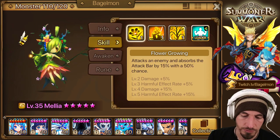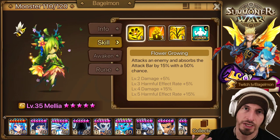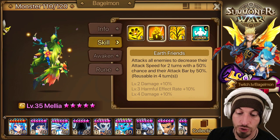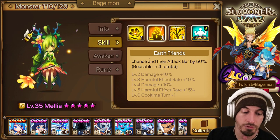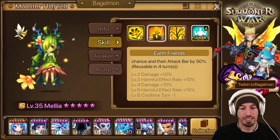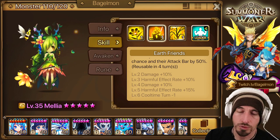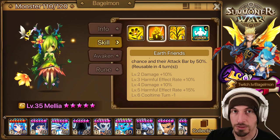First skill has a harmful effect — 15% chance, 50% chance. Goes up twice. So she cycles a little bit, but it's not like cycling like Praha or Sierra. Earth Friends is the big one: attacks all enemies to decrease their attack speed for two turns, 50% chance, and decreases their attack bar by 50%. I was playing with her in TOA and TOA hard — this skill needs to be max skilled to be very good in TOA hard. That's the big thing.